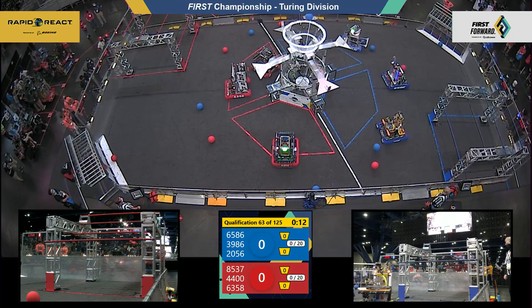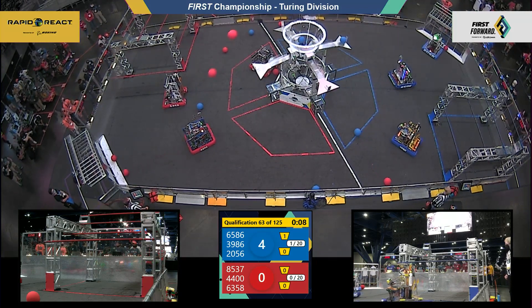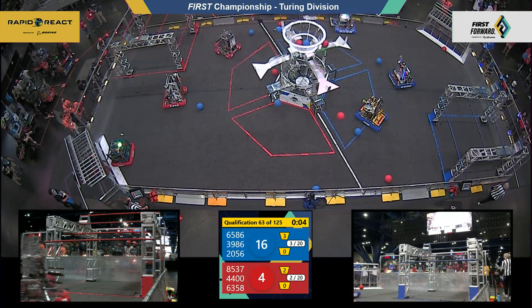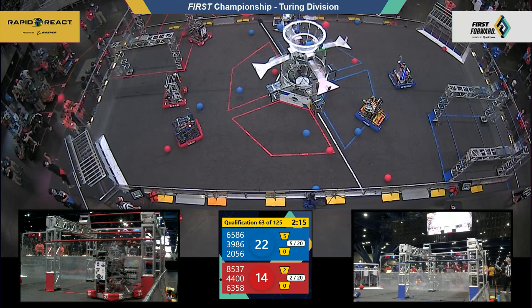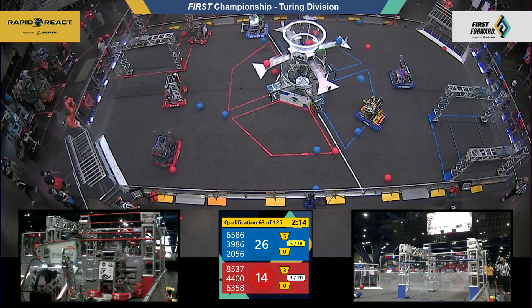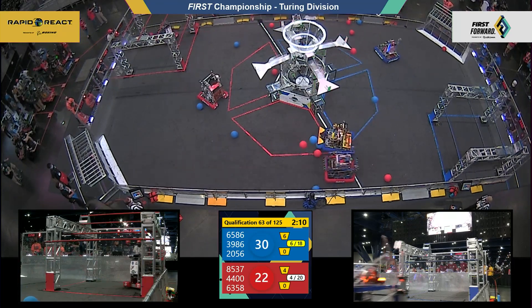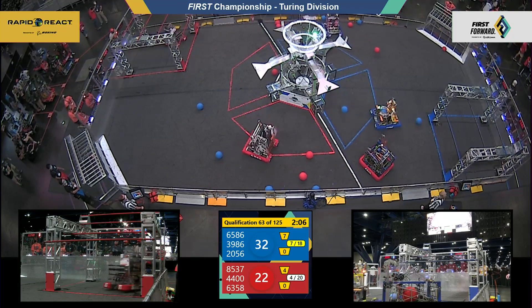Qualification match 63 gets underway here on the touring division. A couple of blue pieces of cargo making their way — actually, that's a triplet of blue cargo connecting with the upper hub. There's the fourth one and number five. It's good. There's the quintet for the blue alliance. Red alliance hungry to catch up, but it looks like it's not happening there in that autonomous period. Just four pieces of cargo scored. Your score comes out to 30 blue, 22 red, as drivers now take control.